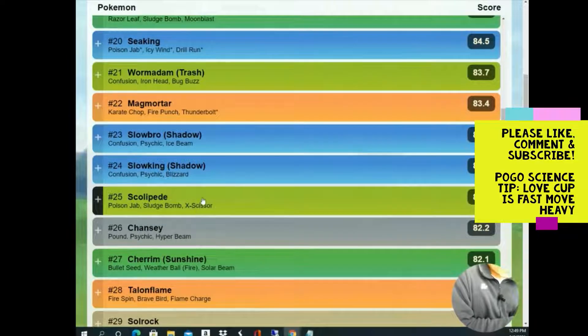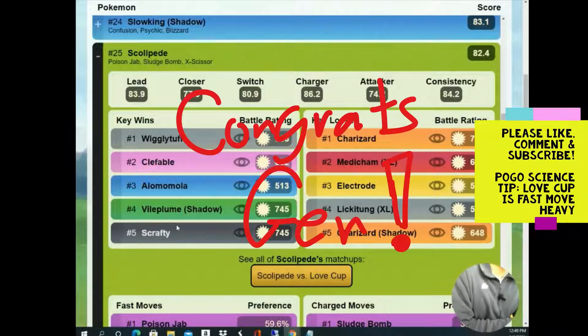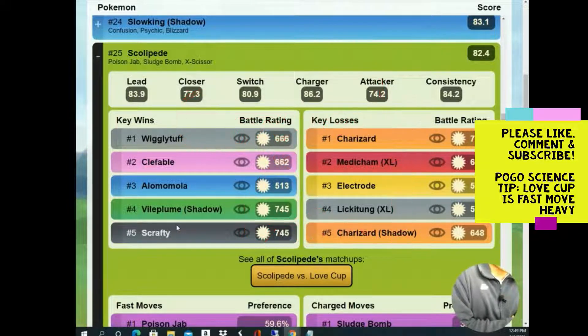Scolipede also only costs 10,000 stardust to unlock the second move, and you can have Bug and Poison variety — it defeats a lot of the meta. You see it beating the charmers, Alomomola, Vileplume, and fighters. Scolipede is like a Swiss army knife. Shoutout to a friend on the channel who's going to be running Scolipede — congratulations on hitting Legend last night — and I think a lot of people will use it for its wide coverage.